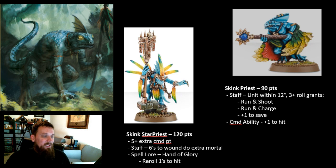Skinks take some really good buffs. The two you'll generally always see with skinks: first, a Skink Priest, which gives that unit run-and-shoot, run-and-charge, plus one to save — so you don't need shields — and has a command ability for plus one to hit that counts in shooting and melee, lasting until the next hero phase. The second is the Skink Star Priest, who can get sixes to wound doing mortal wounds — awesome when you're rolling a ton of dice. Also has the Hand of Glory spell for re-roll hit rolls of one, which is very good when rolling lots of dice.